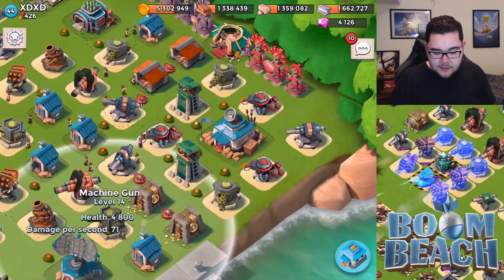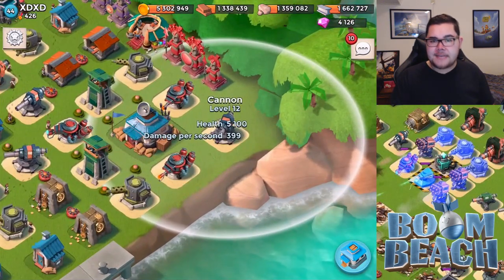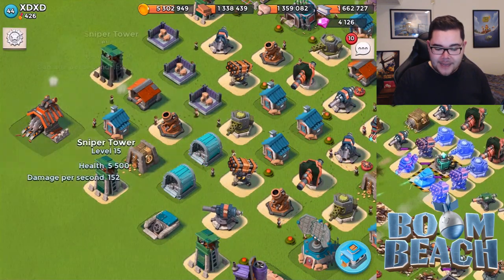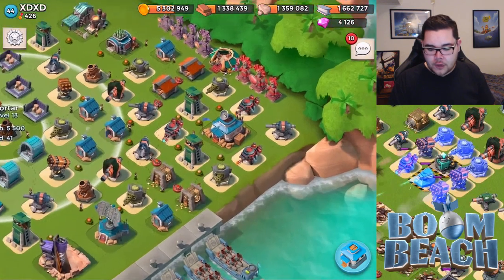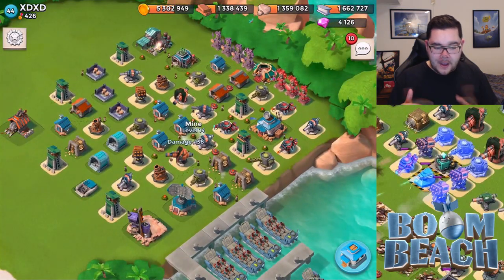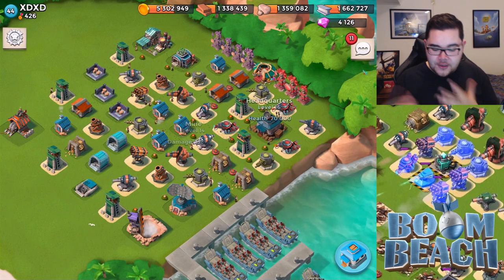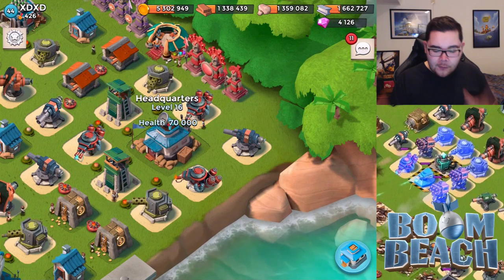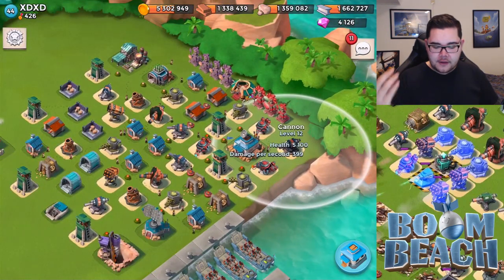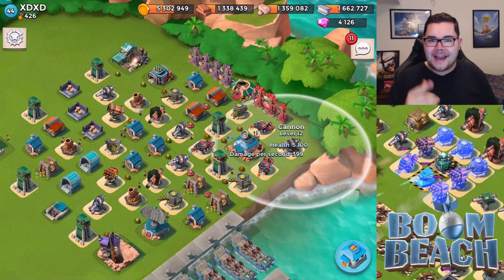Other than that, the flamethrowers are in a nice position right there. This cannon over here seems worthless, so maybe you want to be placing this cannon over where this mortar is, so that way it gives a nice little backup to the sniper towers, and the mortar will be doing more work around the headquarter. The mines otherwise are in very nice condition. So XDXD, you've got a really great base going on. I definitely like what I'm seeing. Obviously you just upgraded to headquarters level 16, so what you want to be doing is placing the shock launcher right at this position over here at the headquarters, and I think you'd be good to go. Only defensive statues are missing, but I really like what I'm seeing. Let's move on to the next base.